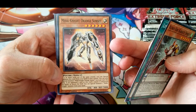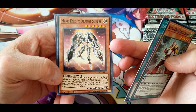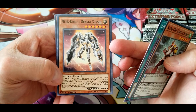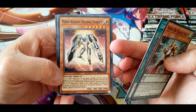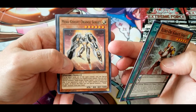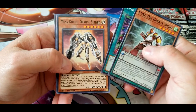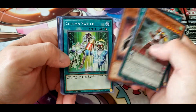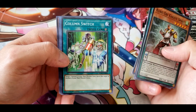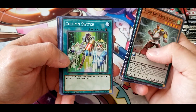If an opponent's card in this card's column is destroyed by battle or leaves the field, you can special summon one Mech Knight monster from your hand. It's not too hard to get out, so that's not bad. Column Switch: target one monster in your main monster zone, move that target to another of your main monster zones.